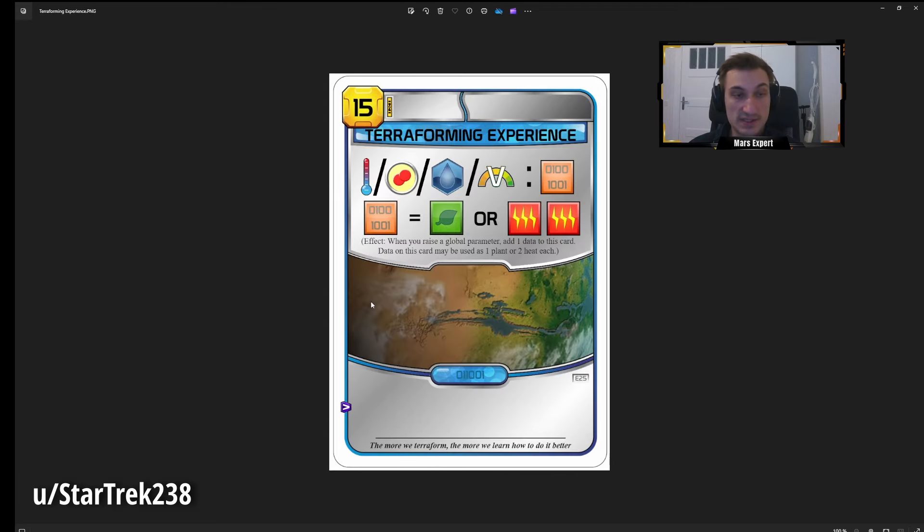Terraforming Experience costs 15, has no tag — always underwhelming — but there's some combo potential for no-tags. When you raise a parameter you gain one data resource on this card, and data resources can be used as either one plant or two heat. Basically if you increase any track eight times you can place a greenery for free. That doesn't sound great on its own — the card costs 15 plus 3 to buy, so 18 for a greenery after eight steps — but the data resources cannot be stolen and are flexible between plants or heat.